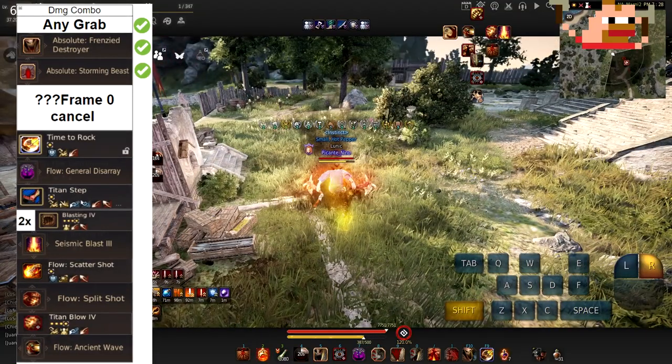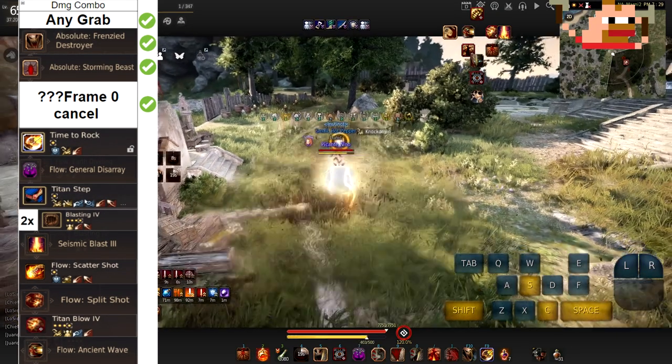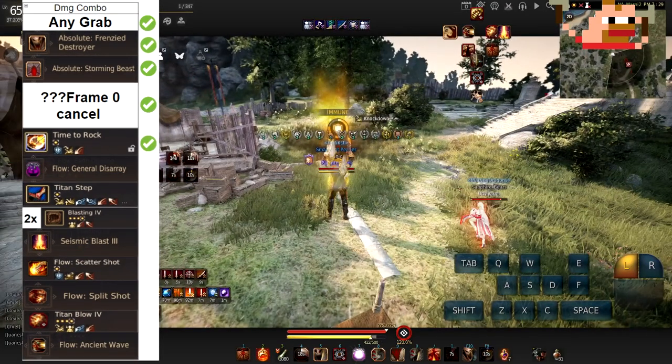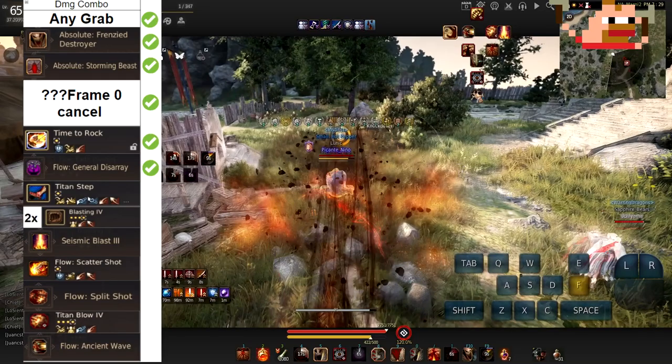Step three — whatever this is, we'll go over it later, don't worry about it. Step four is cancelling into Time to Rock using Q for the quick cancel. Step five is using General Disarray on hotbar to gap close the distance that we got from Time to Rock. Step six is using Titan Step to down smash the guy on the floor. If you don't get the down smash, just disengage the combo because the combo is dead at that point — so if you don't get the down smash, run away.